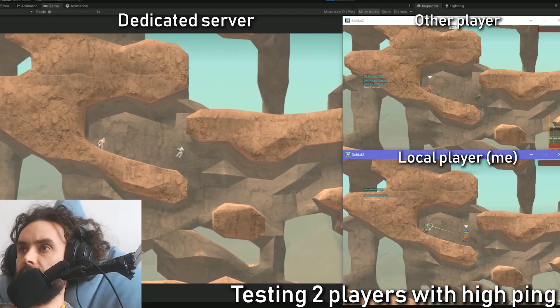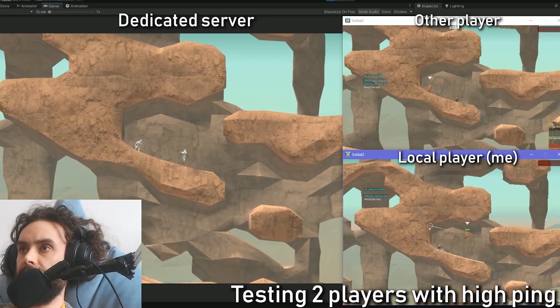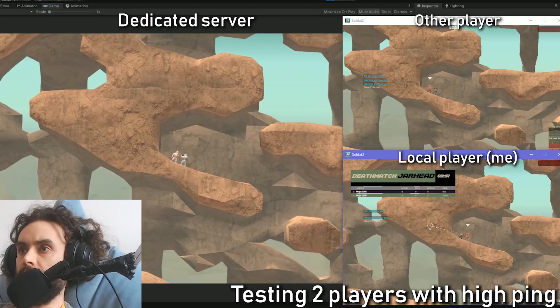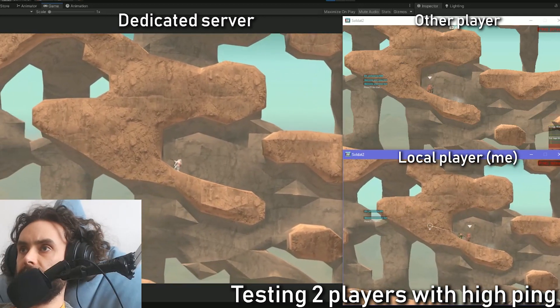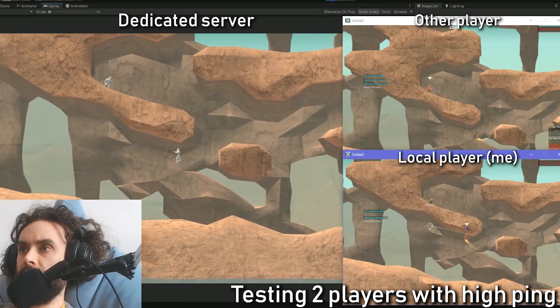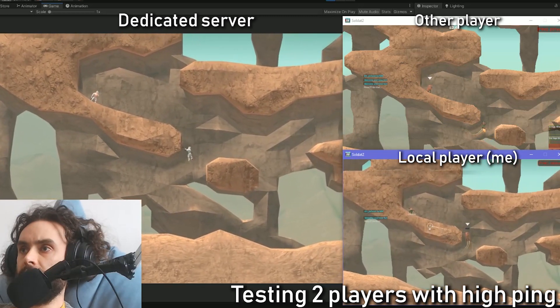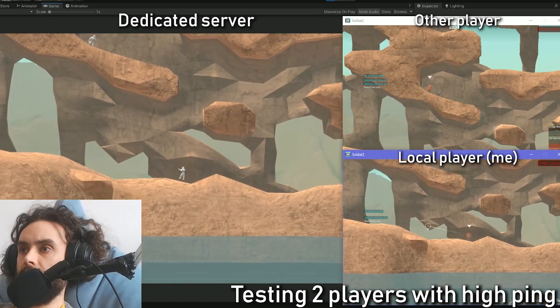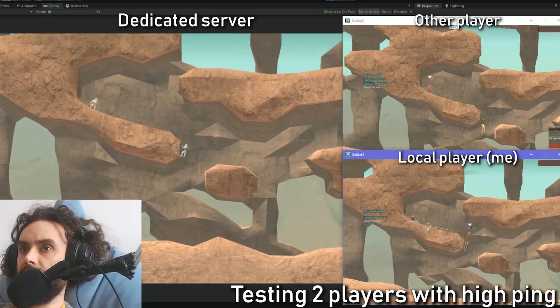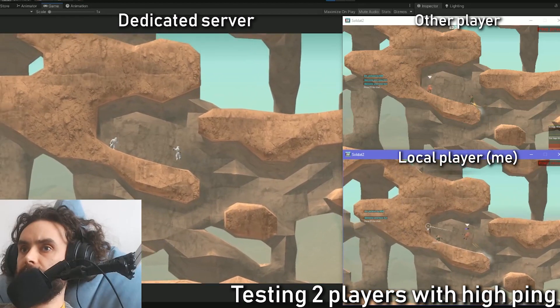So this is two clients connected to a dedicated server — 200 to 400 millisecond ping, 10% packet loss. It looks quite different on the clients, especially on the client.